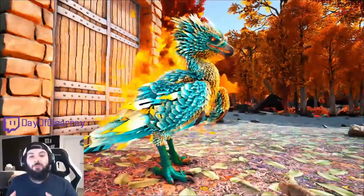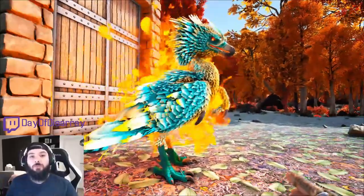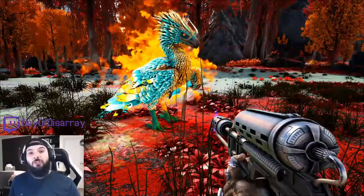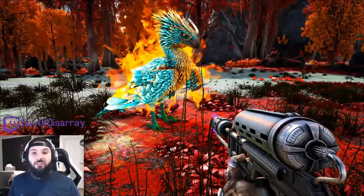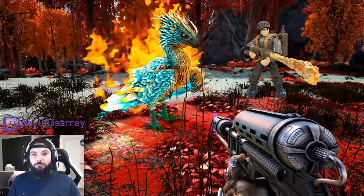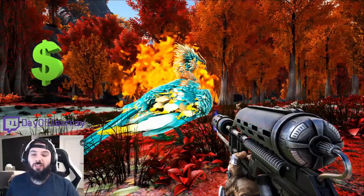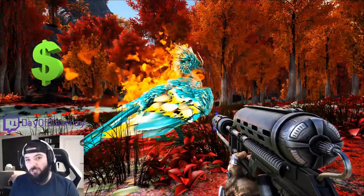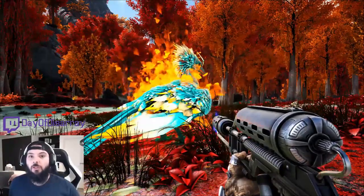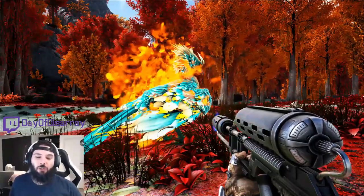And there we have it. We were able to successfully tame out our brand new Grand Embertross using what I believe to be the simplest, cheapest, and easiest method possible. As I mentioned earlier in the video, you can actually replace the Ember Crystal Wyvern with a whole bunch of flamethrowers. Using the flamethrower method can be quite expensive compared to the Ember Crystal Wyvern — you've got to take into consideration the crafting costs, repair costs, plus ammunition. Regardless, it is still possible to tame the Grand Embertross this way, I just don't recommend it.